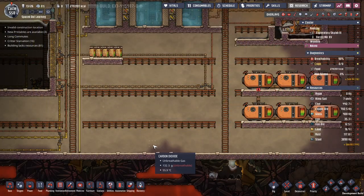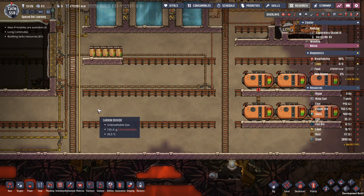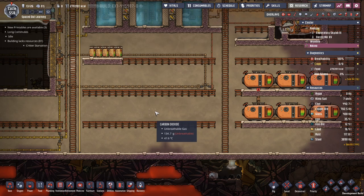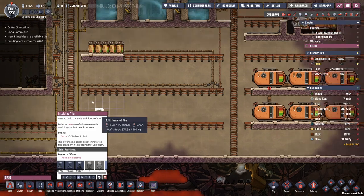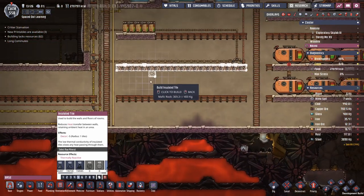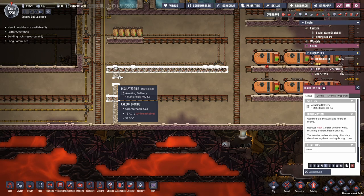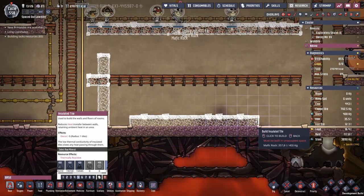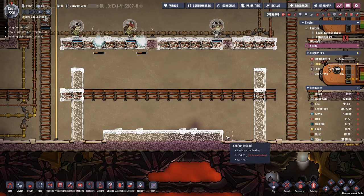Here we have a real base and we're going to start building. We'll start with the framework and infrastructure before closing it off. We're going to fast-forward through the construction so you don't have to watch the whole build process in real time. Let's fast forward and take a look once we have the infrastructure built.